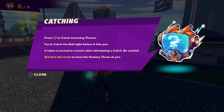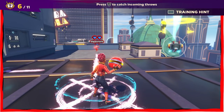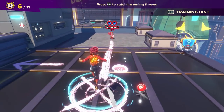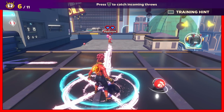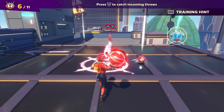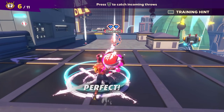Catching: press L2 to catch incoming throws. Try to catch the ball right before it hits you — it takes a second to recover after attempting a catch, so be careful. Stand in the circle to have the dummy throw at you. I was too late — let me try that again. There we go! And then throw it right back. Okay, he's catching mine now. Awesome.